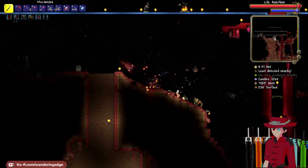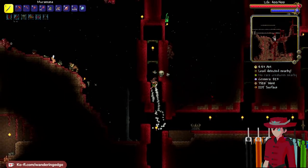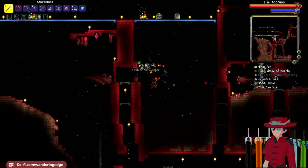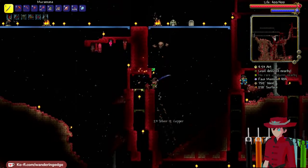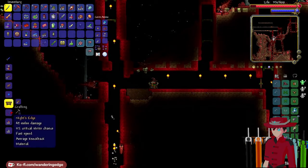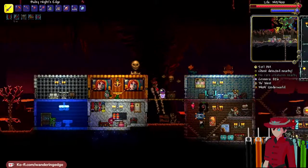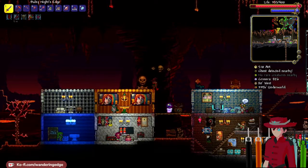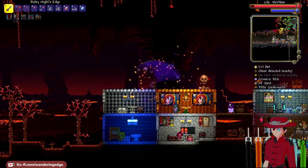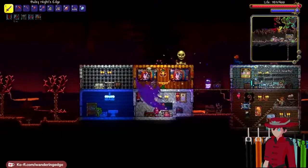Oh did you see that? Look at that, hold on. It's got like a Vergil-style effect. This is awesome — watch this. It draws slashes when you hit enemies. It's like a mini Terragrim. See that? That's cool. All right let's combine them all — a nice edge. See it? What the heck? This is so cool. We gotta hit something with this, see if it does anything else. I love it.